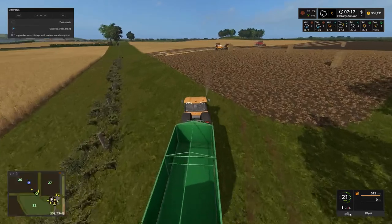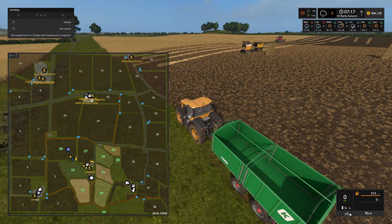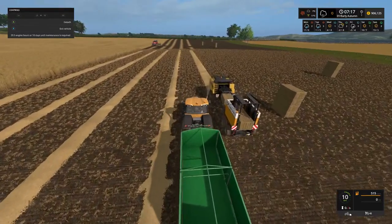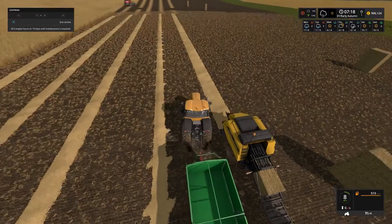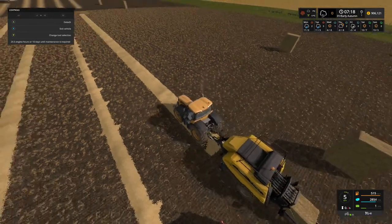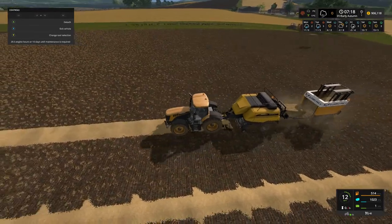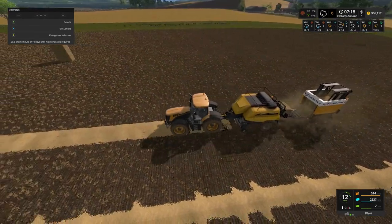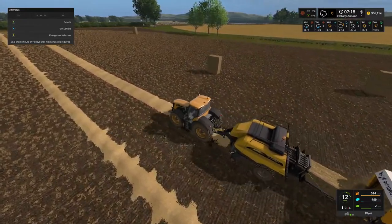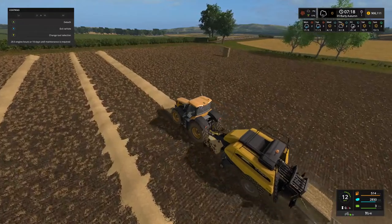As we come back to the field, this is field number 26 - it is quite a squarish type field, not particularly awkward for the workers. We will drop that trailer there for the time being, connect back up to the baler, lower that down, turn it on, and carry on with the baling. As you can see it is spitting the bales out straight into the Quadropack, which is then stacking them up into blocks of four, making it easier for us to collect the bales up - saves us a bit of time.